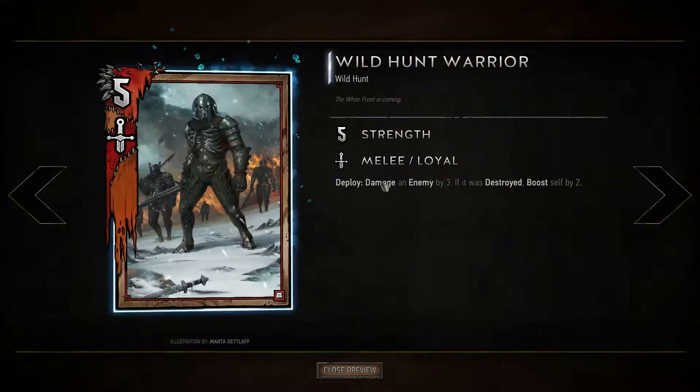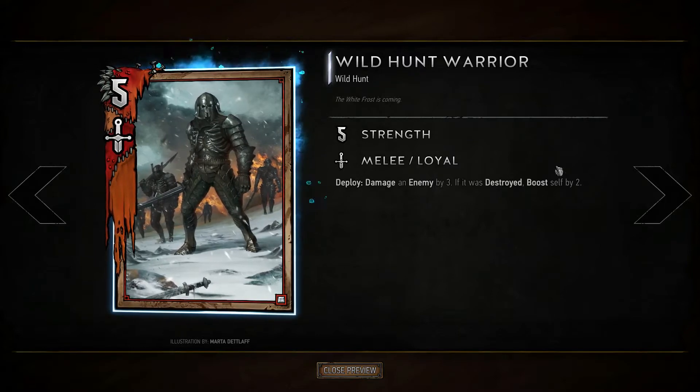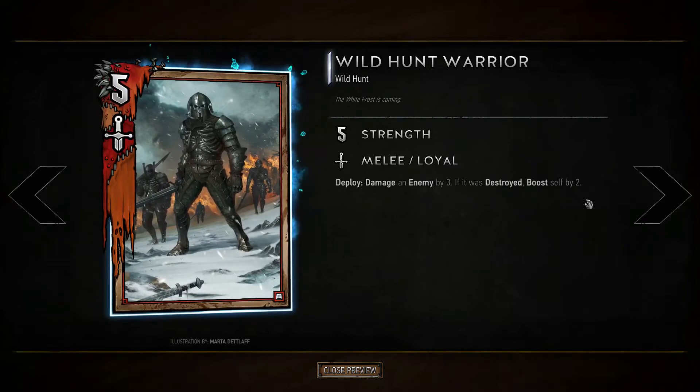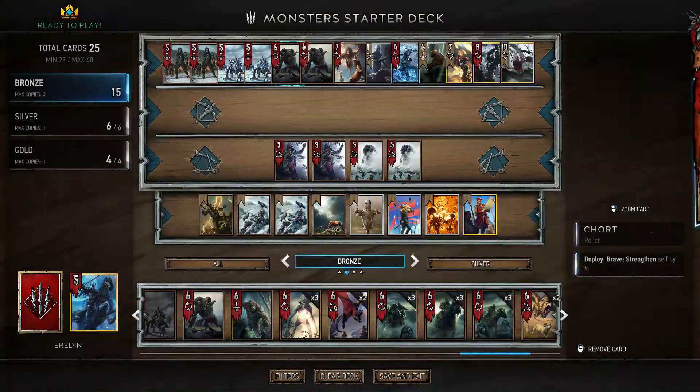Let's start with those wild hunt warriors. When we deploy them they deal three damage to the enemy. Pretty common thing, but if they manage to destroy that enemy they get boosted by two. So we want to use those three damage to actually kill something.